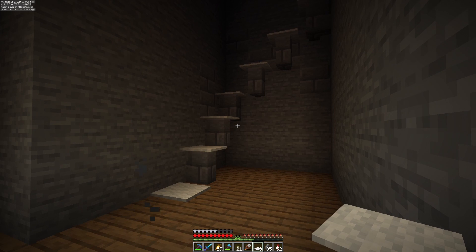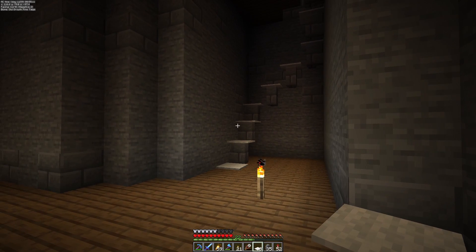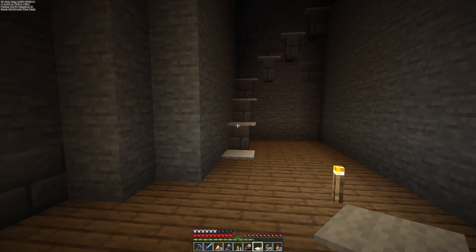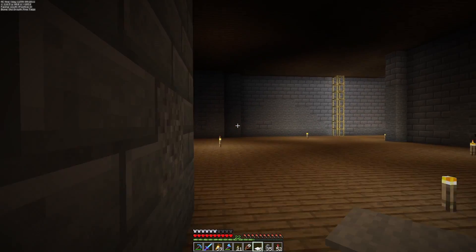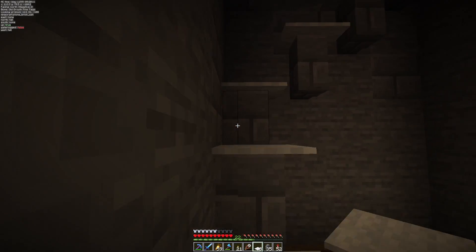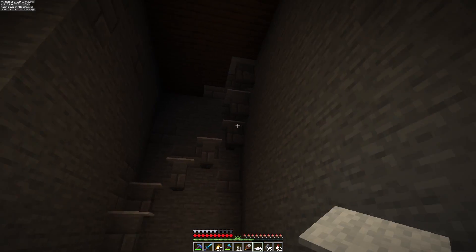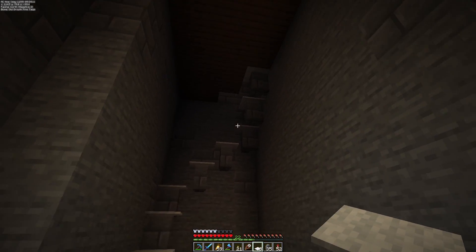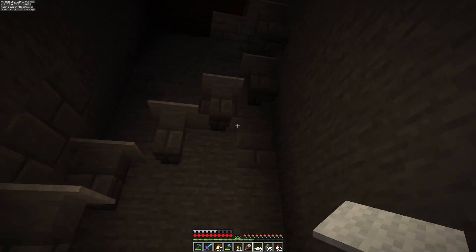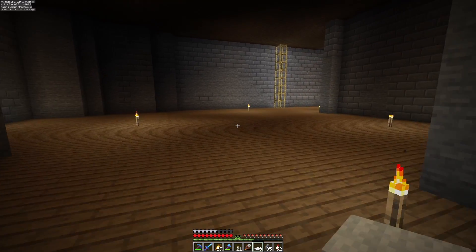I'm doing a little experimenting with the stairs. I saw this trick once — I want to say it was Green who first did this. The idea is you put a fence post or something like that and then put carpet on top of it. The way it ends up working is you just walk right up the stairs even though they're a block high. I really like what those stairs are doing.